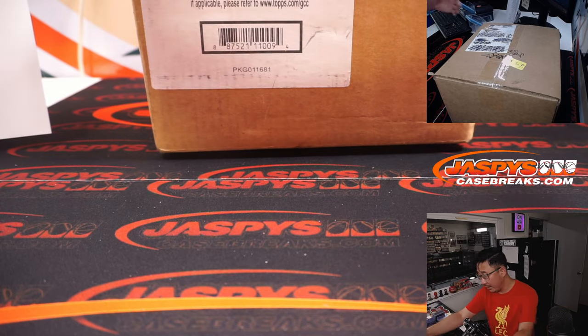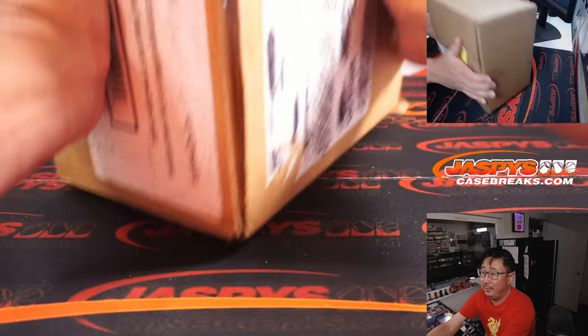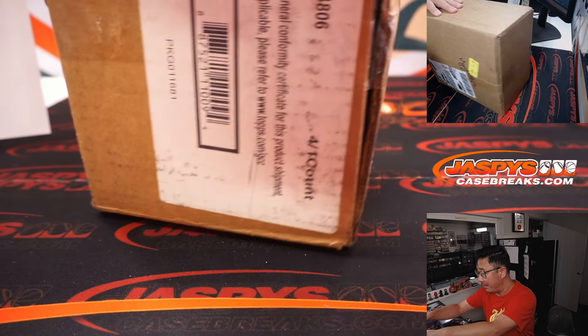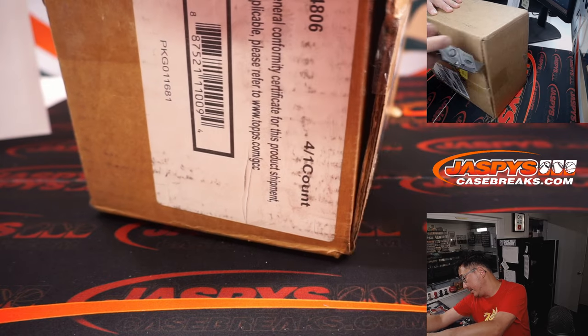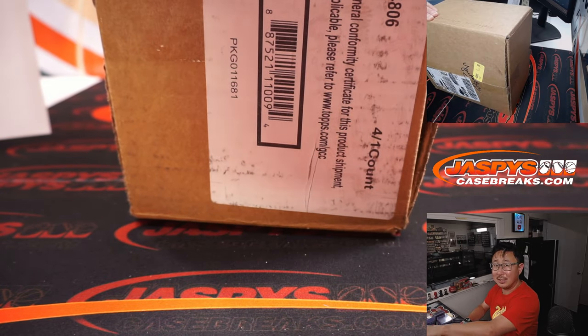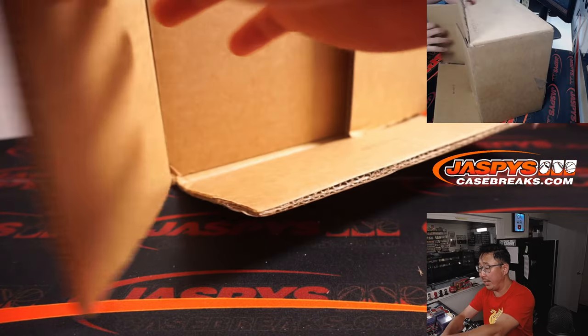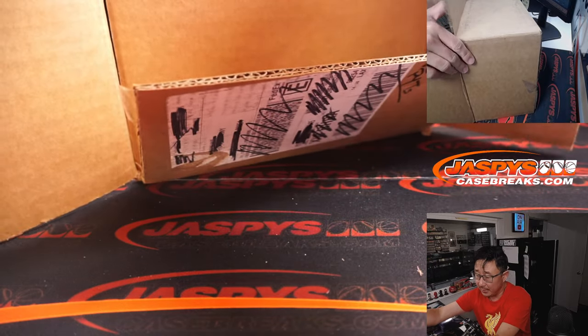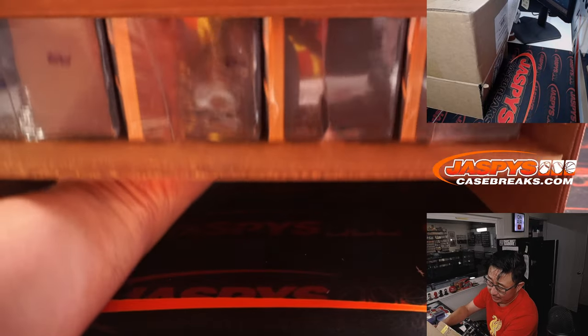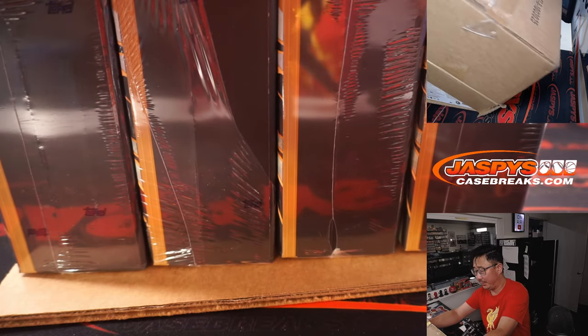Keep that next to me right here. And here it is — this is our last case of Diamond Icons. I think personal breaks might have some boxes left for personals, but for group breaking this is it for us. I think we're going to get some more, but I don't know when. We'll be on the lookout though. Let's try to get some more.